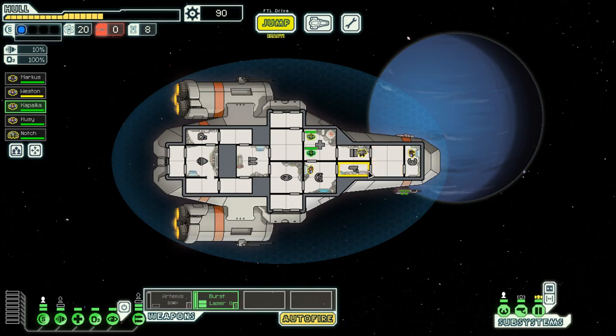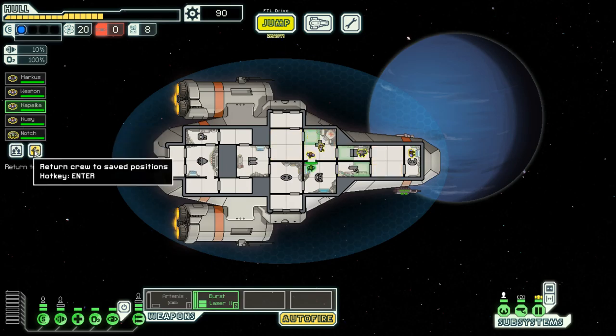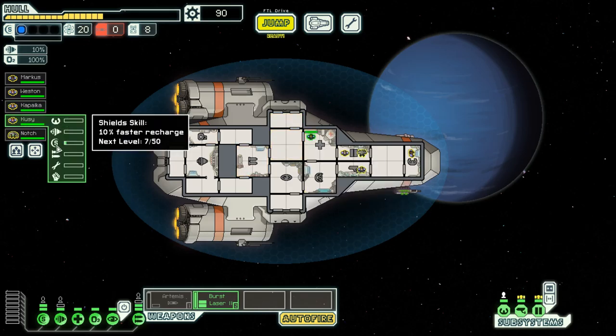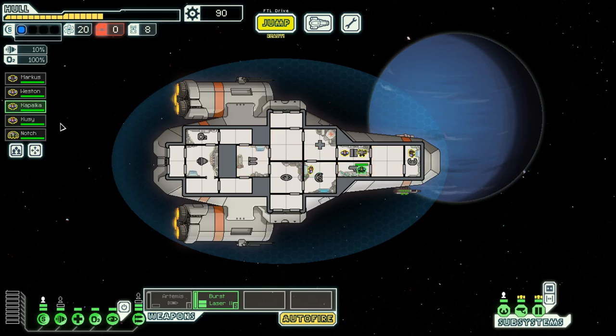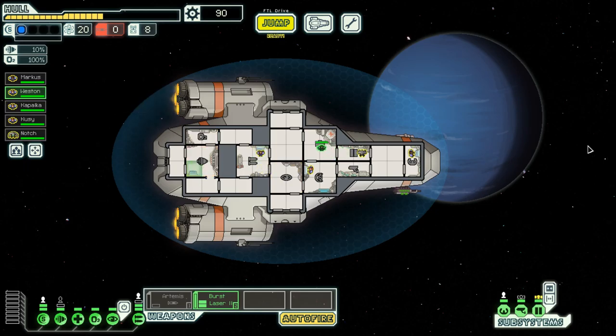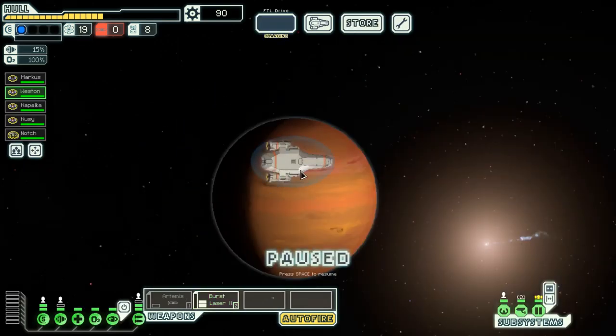Really need to upgrade our engines. Put you there - your weapons - and you are engines. I think we've got a pretty good setup so far. Let's jump to this store and get out of there before the rebel fleet comes.